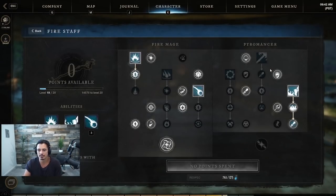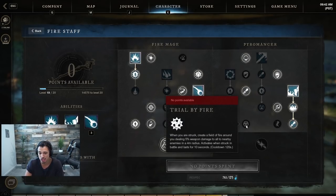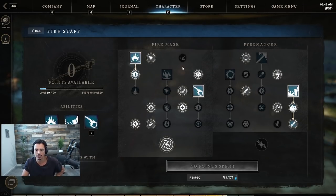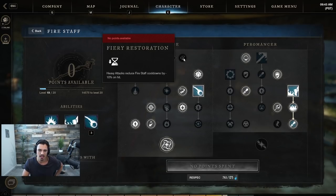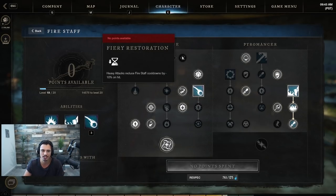We have one more talent to unlock since I haven't hit level 20 yet. I'll most likely go with Combat Speed — activating the fire staff gives 10% haste, which just seems good. Fiery Restoration might also be a choice: heavy attacks reduce fire staff cooldowns by 10 on hit. Let me know in the comments what you think would be better.